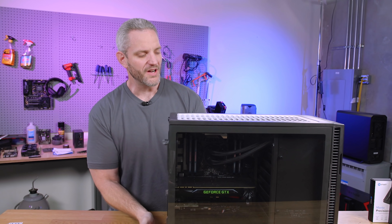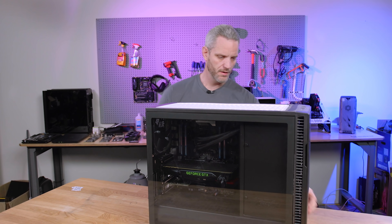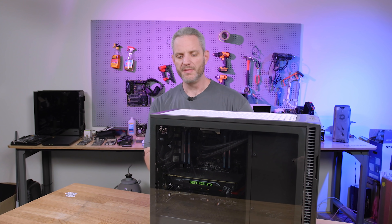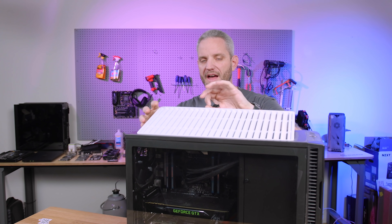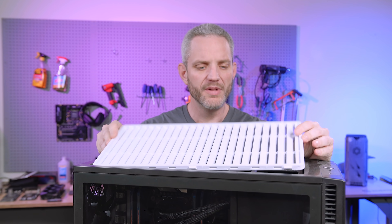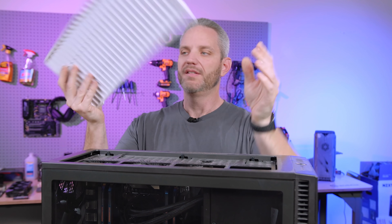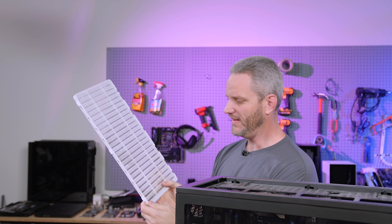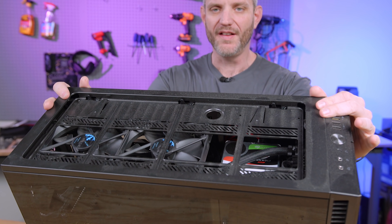But we don't actually need tools to take this system apart, because this is the Fractal Design R6. We do have all the filters on here. I don't normally leave filters on systems, but we knew that this one was going to be running 24-7. It's a white top, because I stole the gray top for that Camaro-themed ZL1 build I did a while back. And it's actually not that dusty on the exhaust side. But if you look at the top, you can already see how dusty it is.